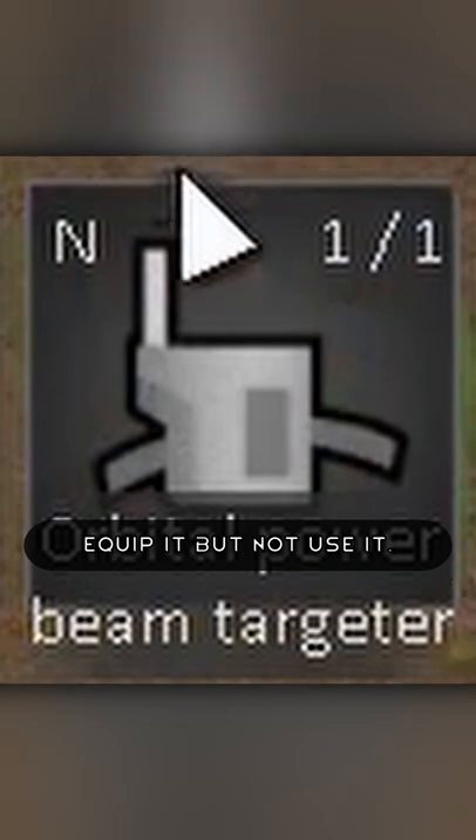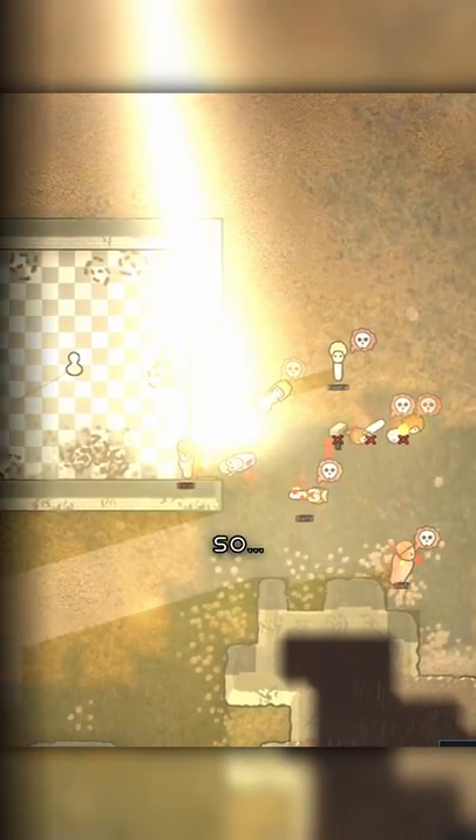Pawns who can't fight can equip it but not use it. And prison breaks can use it to destroy your entire colony.